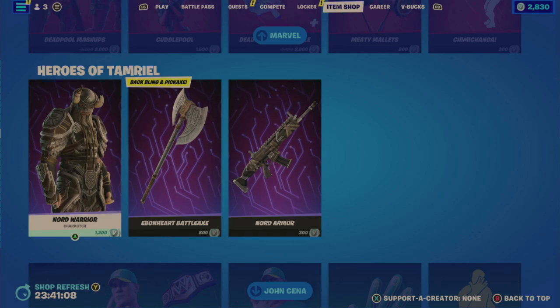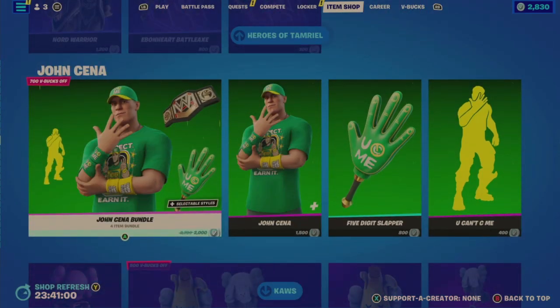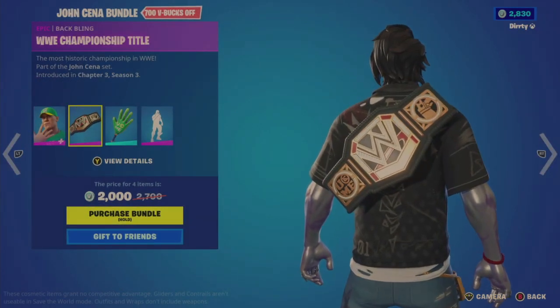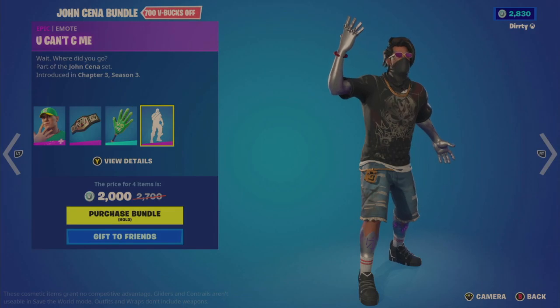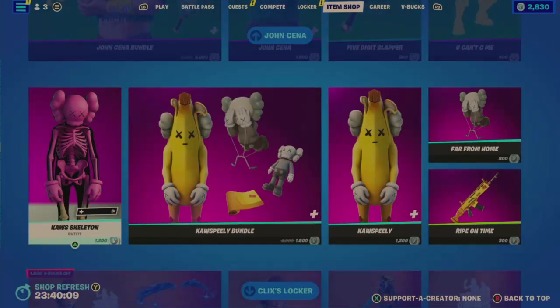It looks like we've reached the repeat portion here with the Heroes of Tamriel / Elder Scrolls Online tie-in, which is still here. What did change was this John Cena bundle, which came in since my last stream — before that it was on July 2nd, 22 days ago, so this is becoming repetitive at less than a month. It's a four-item bundle for 2,000: the John Cena outfits — a default and ring gear, basically shirt on and shirt off — the WWE Championship title Back Bling, the Five Knuckle Slapper Pickaxe, which is very weak sounding, and the You Can't See Me emote. Individually the outfit is 1,500, the pickaxe is 800, and the emote is 400.